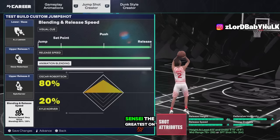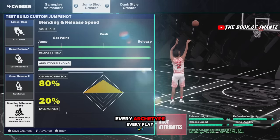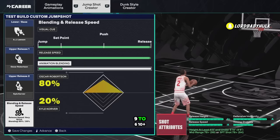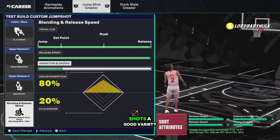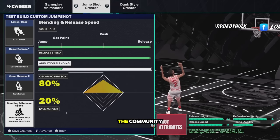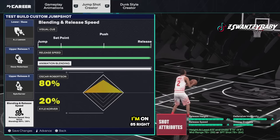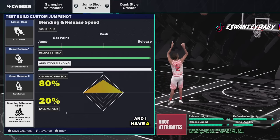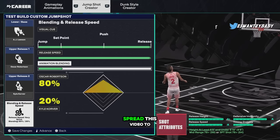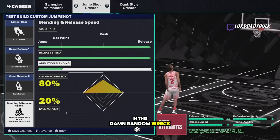Hey, it's the ISO God Sensei, the greatest on 2K in existence. I'm gonna be giving y'all the best jump shots for every height, every archetype, every play style in the game — five-seven through six-four, six-five through six-nine, six-ten plus. This is the most important video; you can literally be better than 80 percent of the community if you learn to shoot. Last year I shot 75-plus from three playing with randoms, this year I'm at 85 with a 95 win percent.